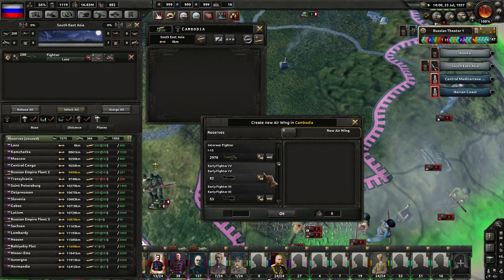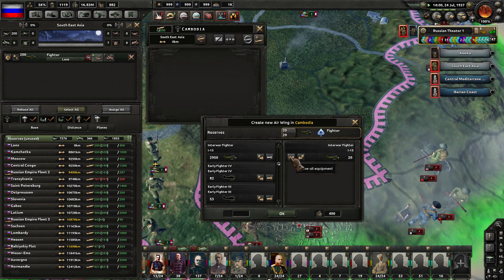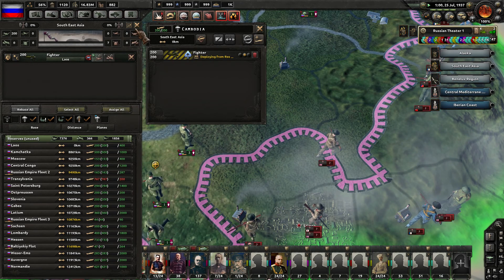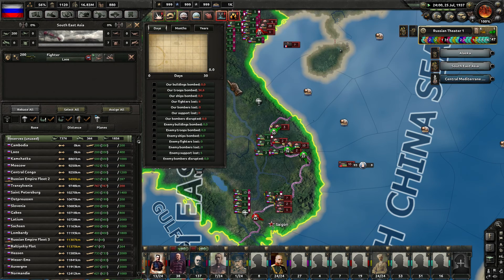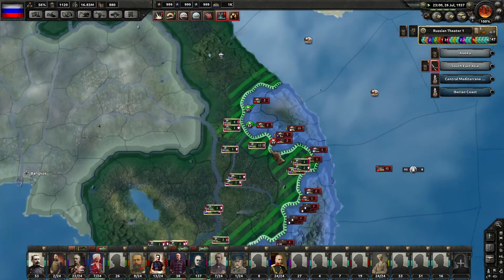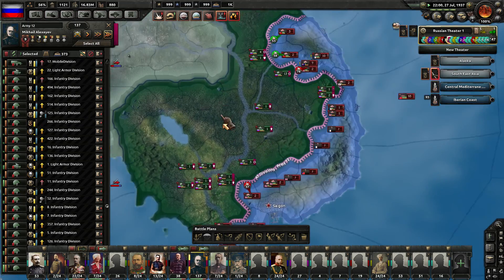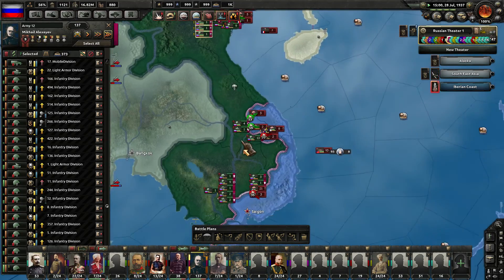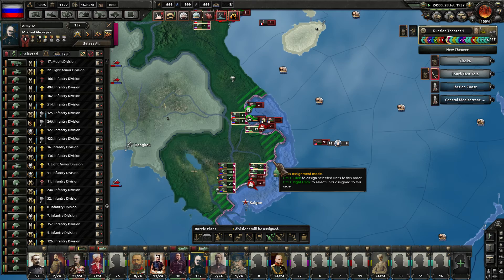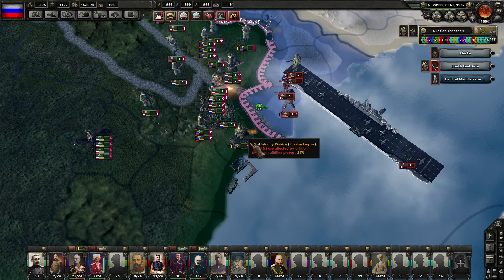We can fit another 200 here, so let's throw in another 200 I-15s right there. We are showing green right now. We've lost eight, but we've shot down five of theirs - so that air cover is going to be vitally important. Let's actually take all of these divisions and move them down to the south here. They must not have enough supply to fit things in right through there, so that's fine.